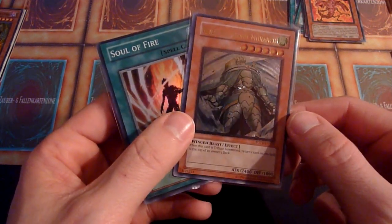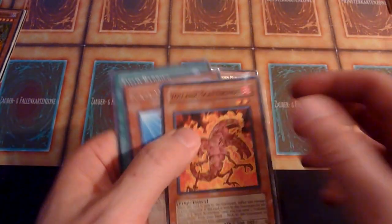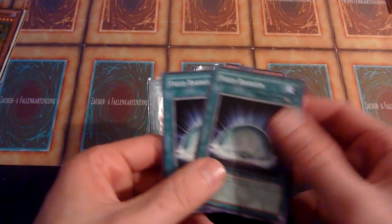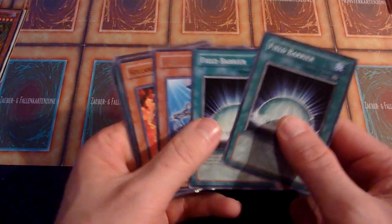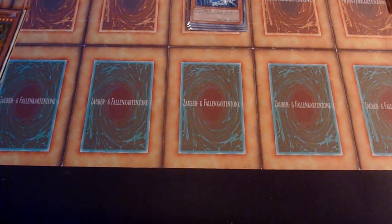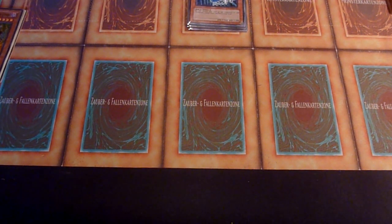So for the GX opening, I pulled an Ultimate Rare Riser. I pulled a Soul of Fire. And I did also pull a Scattershot, a Rare Warrior of Atlantis and two Field Barriers, which I consider to be decent commons — even though Mystic Mine isn't around anymore. If it comes back someday, I'm sure they will be popular again. Happy with the opening. I hope you liked it. Feel free to tell me what you think about it. And as always, thank you for watching and see you next time on Random Old School Yu-Gi-Oh! Bye-bye!